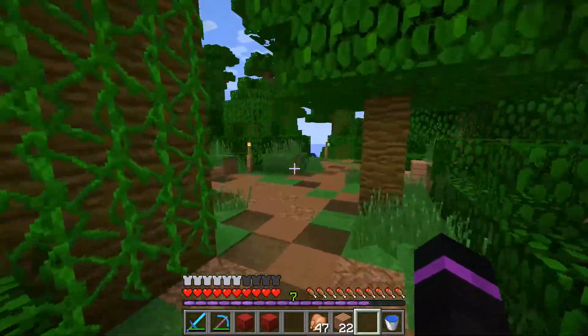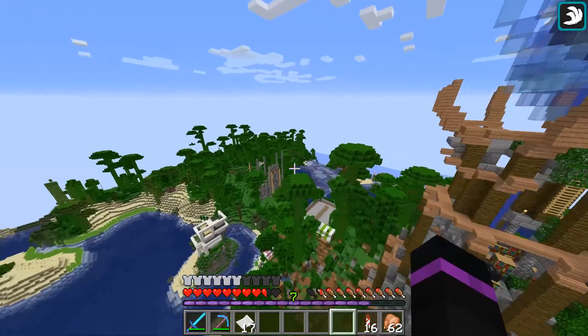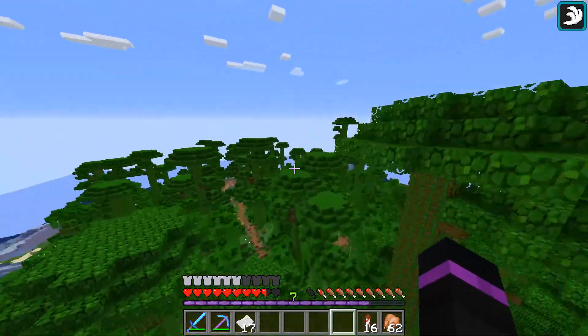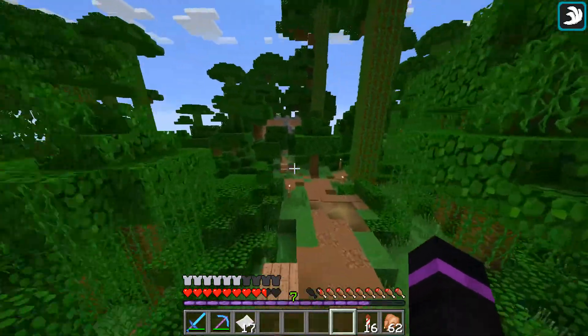It even looks better from above — you can see all of its grandness and how the pathways connect. I love the jungle; it's a fun place to build because there's so much green to work with and you can form it however you want.